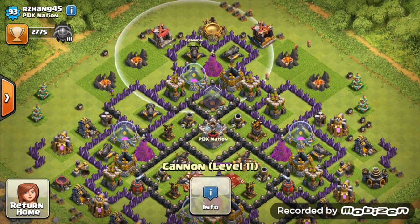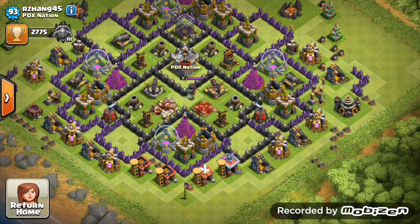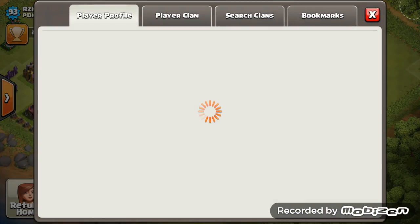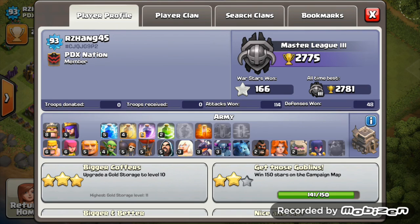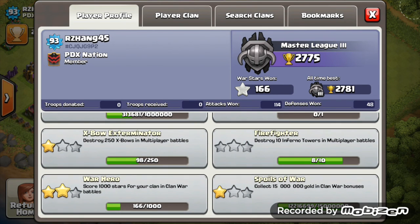You've only got poison spell at level 1, so upgrade the spell factory and then upgrade the poison spell. You're fairly new Town Hall 9 - do not upgrade the archer towers, leave them level 1. Get all your air defenses to level 7, but after that do not overpower yourself defense-wise because you will struggle in wars.